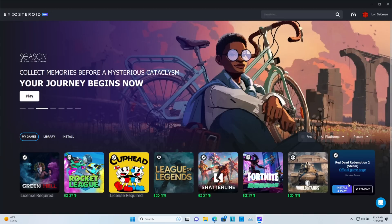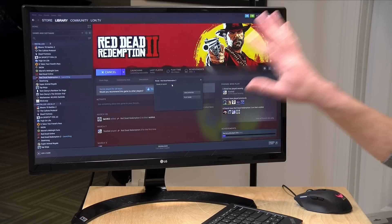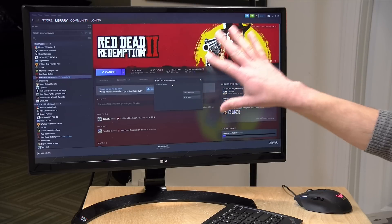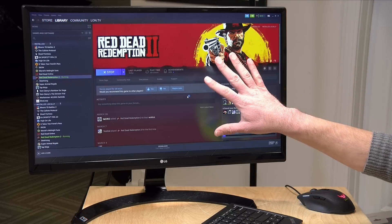They put a bunch of free ones on the front page so you can try it ahead of time. I was surprised to see that Red Dead Redemption 2 is available, so let's load it up and see how it runs. One thing to note: when you run a Steam game from Boosteroid, you're not brought directly into the game — it drops you off at the Steam interface first, which can be a little tricky to navigate on a television or mobile device. The latency seems pretty minimal as I move my mouse around, which is good.